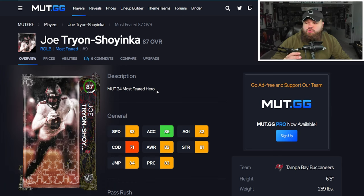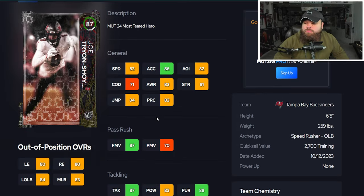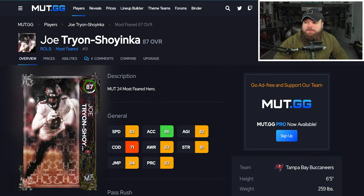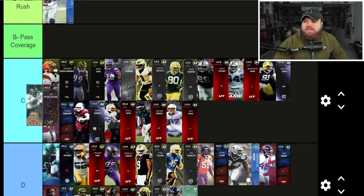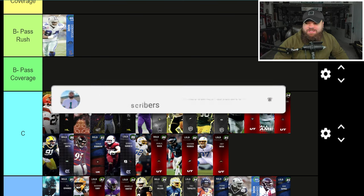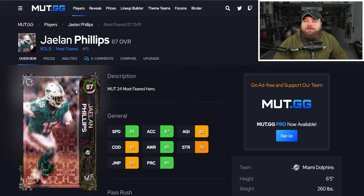Next is the 87 overall Joe Tryon with 83 speed, 86 acceleration, 6-foot-5, 259 pounds. He has 87 finesse moves, which is really nice, and block shed is a little lower. For traits, he has all three pass rush traits on Yes — in regs this guy is a monster. I actually like Joe Tryon in C tier. I could see the argument for B, but I'll keep him in C tier for now.